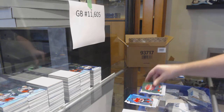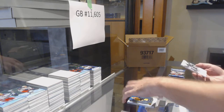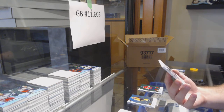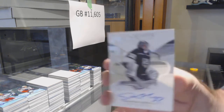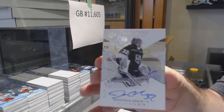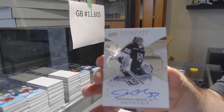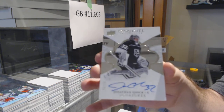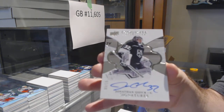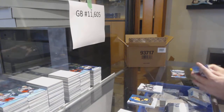We've got a Barkoff for the Panthers. And this is a nice one — for the LA Kings, number 215, Jonathan Quick. Out of 15 for the LA Kings.